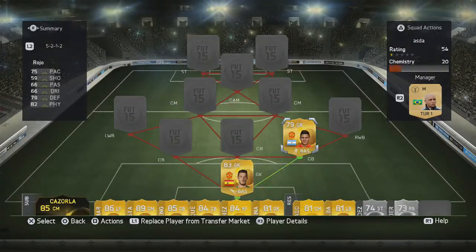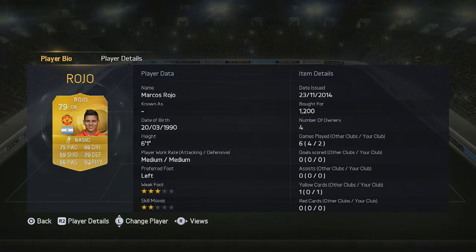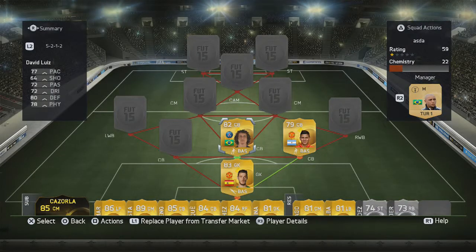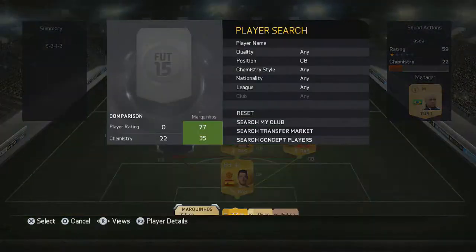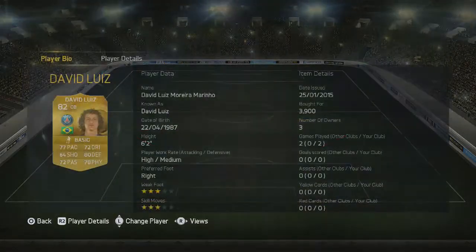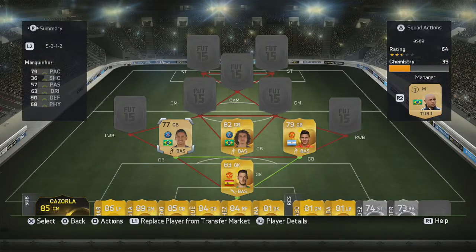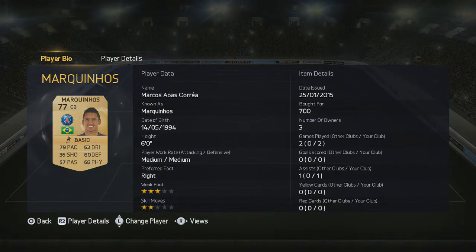In the right centre back position we have Marcos Rojo. He's very OP - you wouldn't expect it from the stats but he's really OP. He's a very good cheap centre back. In the centre centre back position we have David Luiz, who is obviously a tank on this game. If you have the coins you can purchase his Team of the Year version. The next wing we have Marquinhos, who's more there for pace and defending - not so much physical but he's stronger than you would expect.